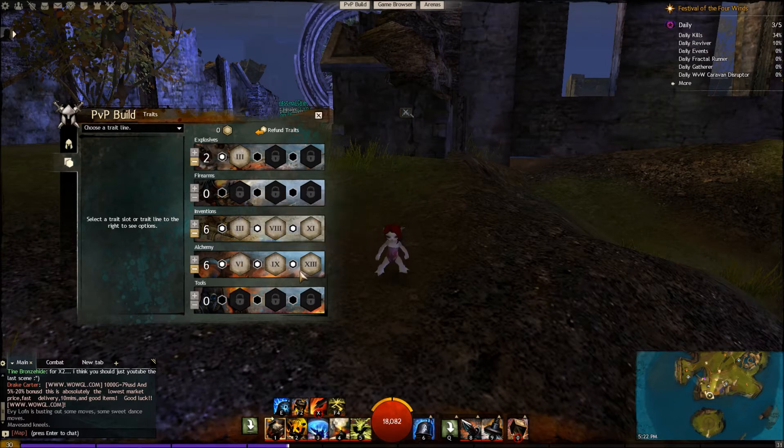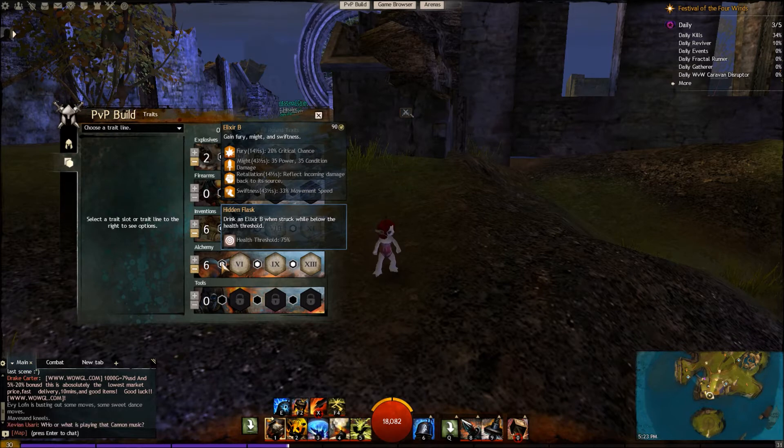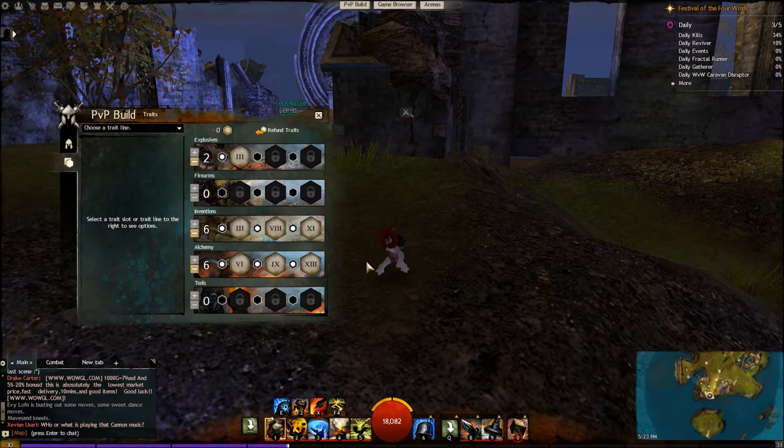The points in between give us extra damage for each boon you have on you, really handy with the boons we're going to have. Incoming conditions have a chance to convert into boons — just a pretty awesome thing to have. And then we have gain fury, might, or swiftness: drink elixir B whenever you're struck while below 75%. Just more buffs, which really ties in well with all of this.